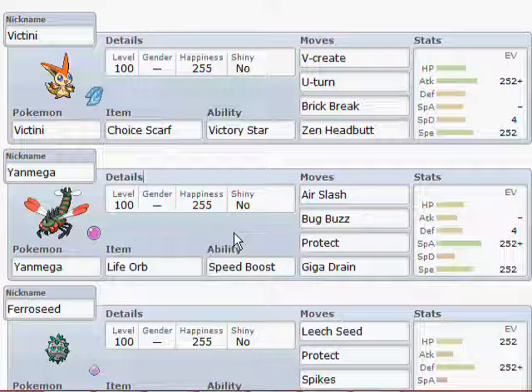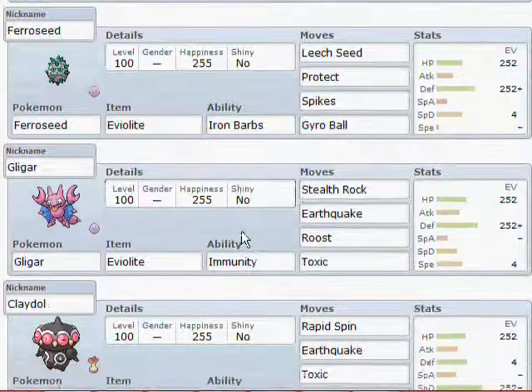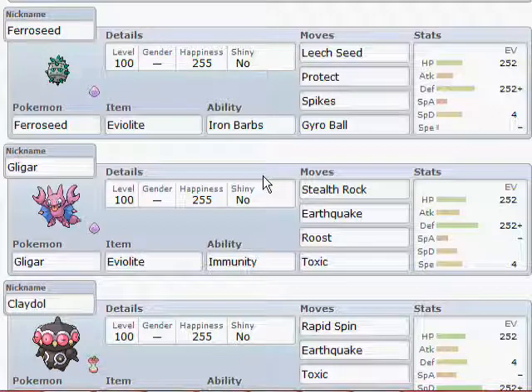Brick Break on Victini because Curse Snorlax was a real issue. If I scroll down a bit, I've got a Ferroseed with Leech Seed for recovery — because Eviolite stops it having Leftovers — Protect, Spikes, and Gyro Ball. Gyro Ball stops it getting shut down by Taunt. Max Defense.